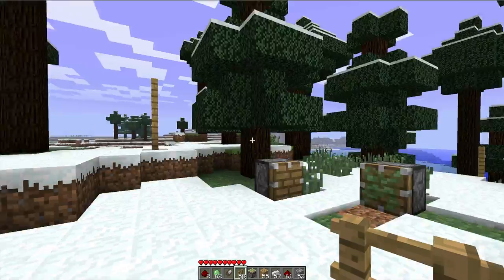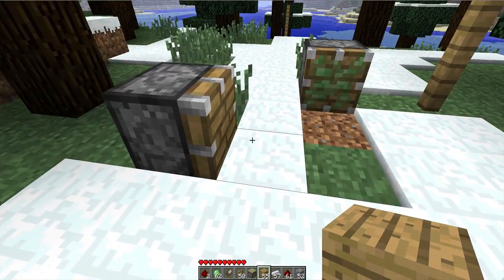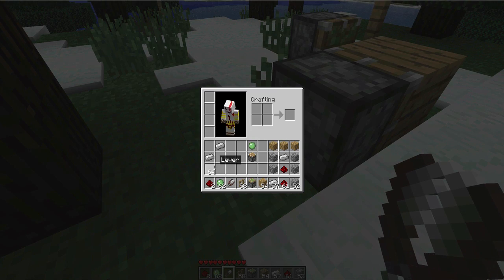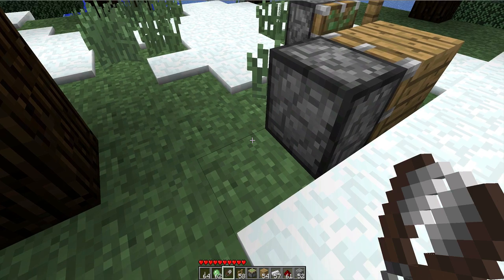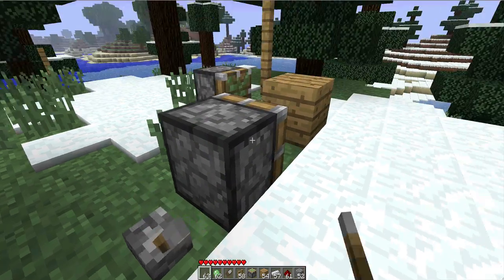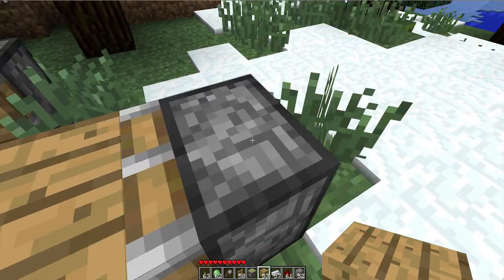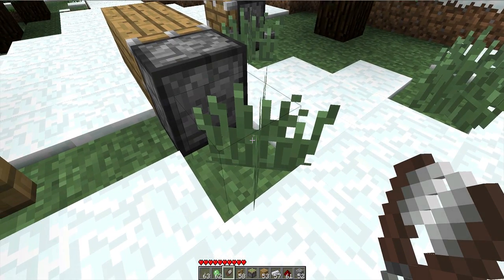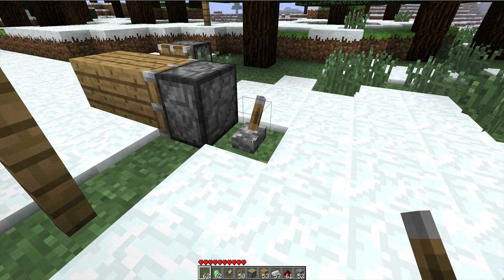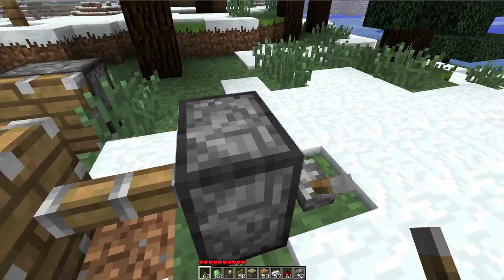Next thing is we have pistons. Here's the default piston which can easily just push stuff. Let's get the lever up and it retracts and flushes out and does all that good stuff. This one is a sticky piston — it pushes and then pulls it backwards because it's sticky.